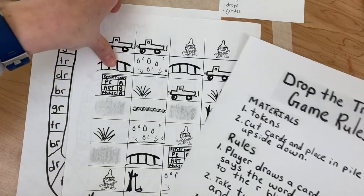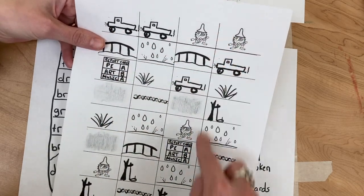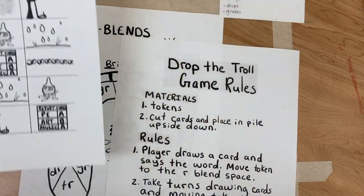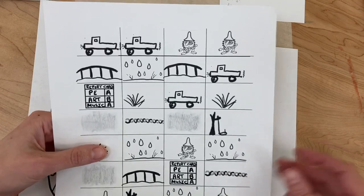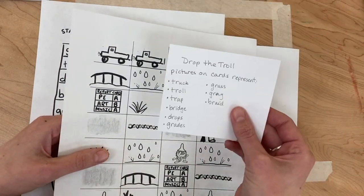The cards are these little pieces here. The first thing you're going to do is cut out each of these cards. You're going to cut along the lines to cut out the cards, and I'm going to let you know what they mean, because some of them are a little hard to figure out — and I also wrote it on here.